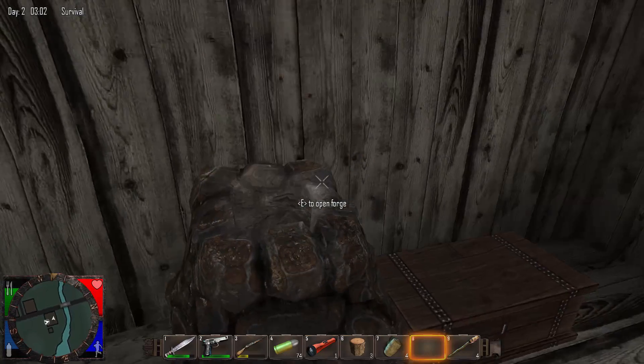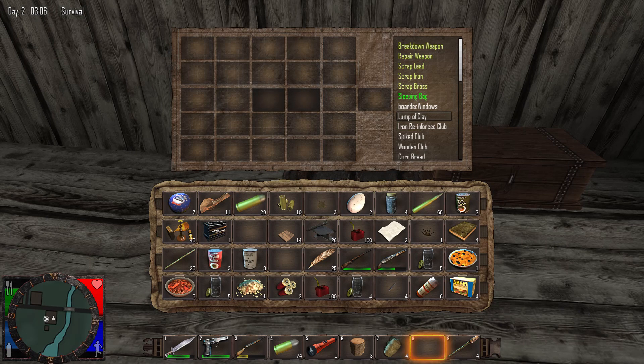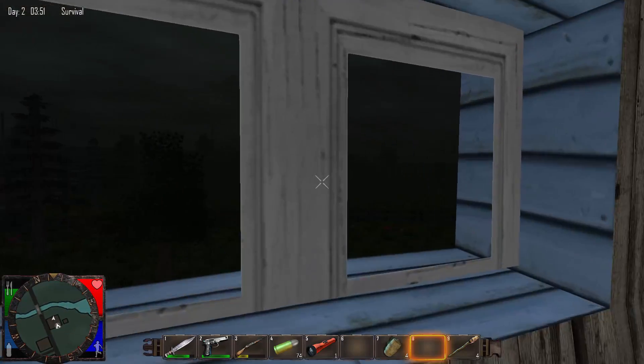Oh! A clay mold is required to forge an item. Okay, we need a lump of clay. What will make clay? I don't know — this is paper, plant fibers... I want clay. Where do you get a lump of clay? Cornmeal? Nope. Bullets? Short metal pipe? Feathers? Bandages? Flashlights? Battery? I don't think I have the materials for clay.